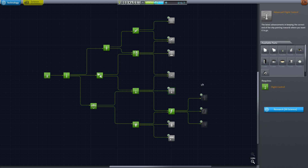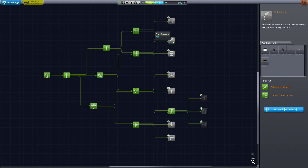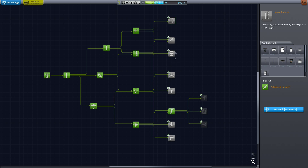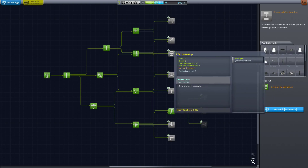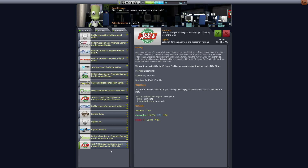I was debating between advanced construction, advanced flight control, and the two-hot thermometer. Going for remote-controlled drones is difficult right now since we'd need to put up communication satellites first given our Remote Tech mod, so manned missions are more practical. Ultimately I went with Advanced Flight Control for the RCS thrusters and SAS module, though it was a tough and somewhat indecisive choice.